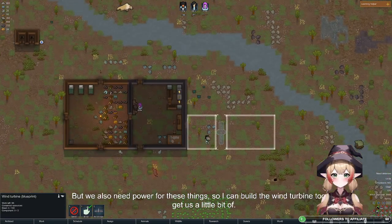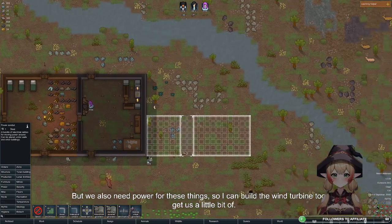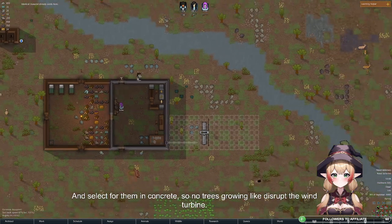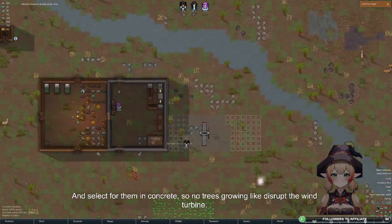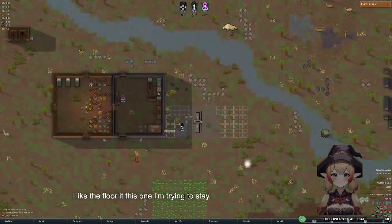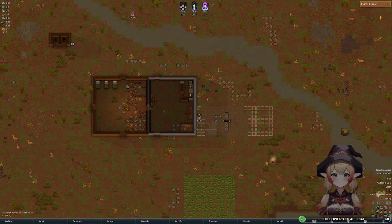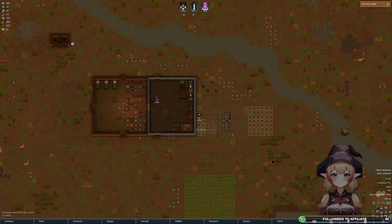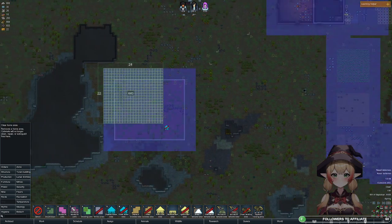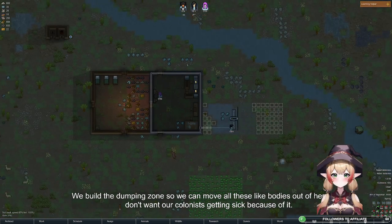We also need power for these things, so I'll build a wind turbine too. I'll select the area for them in concrete so no trees grow and disrupt the wind turbine. We'll build a dumping zone so we can move all these bodies out of here — we don't want our colonists getting sick because of it.